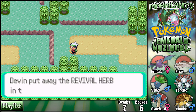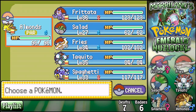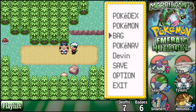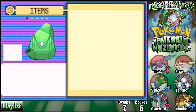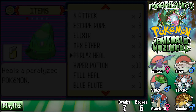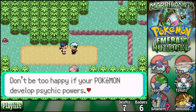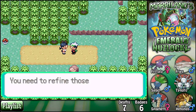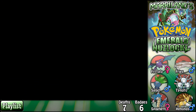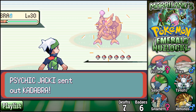Revival Herb — sounds shady. Wow, there are trainers everywhere — I can't get around them. I just can't quit them. I need to use that Paralysis Heal before I forget. A trainer says 'don't be too happy if your Pokémon develops psychic powers — you need to refine those powers to make them really useful.' Yeah, my Pokémon are totally going to develop psychic powers overnight. Jackie the trainer — Kadabra!